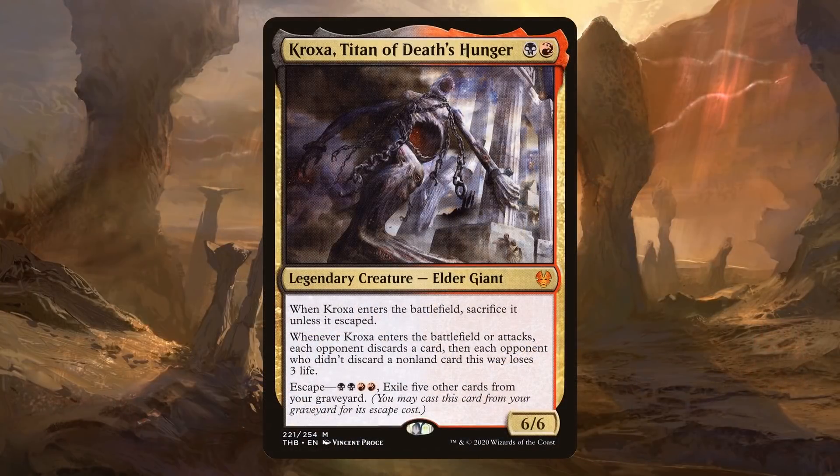Kroxa is black and red for a 6/6 Legendary Elder Giant. When Kroxa enters the battlefield, sacrifice it unless it escaped. Whenever Kroxa enters the battlefield or attacks, each opponent discards a card, then each opponent who didn't discard a non-land card this way loses 3 life. Kroxa escapes for black, black, red, red — exile 5 other cards from your graveyard to cast Kroxa from your graveyard. So the command zone to the battlefield has a trigger. You can choose to put it into the graveyard, then escape it again for that trigger, and finally you're attacking for that attack trigger.